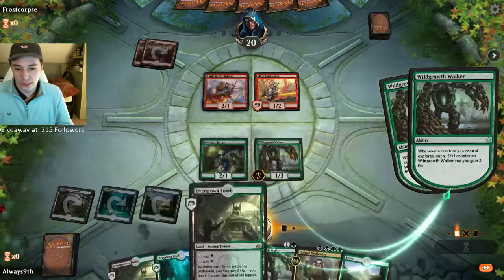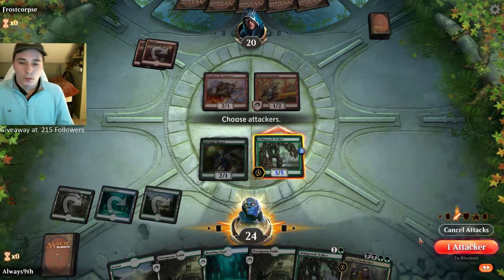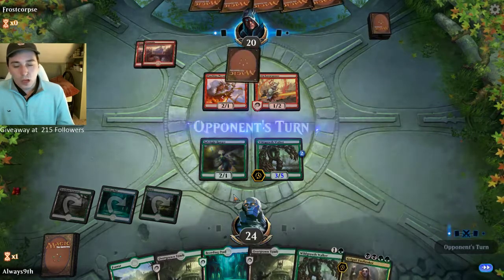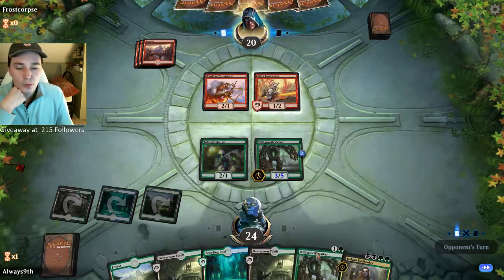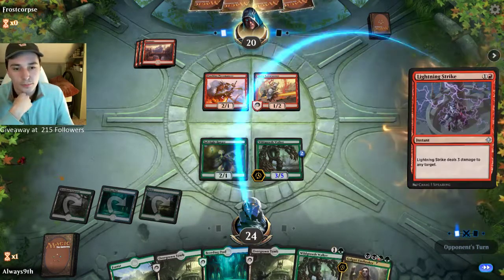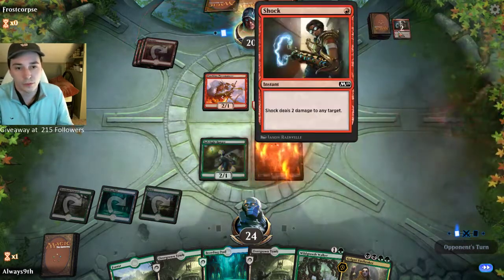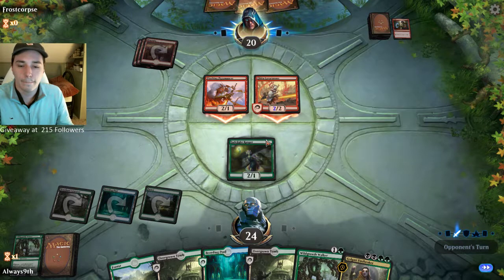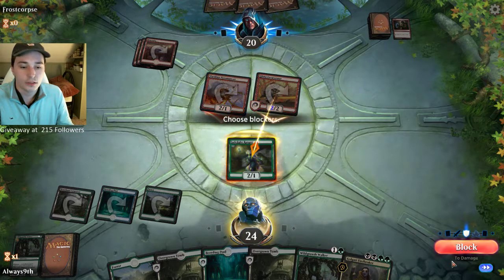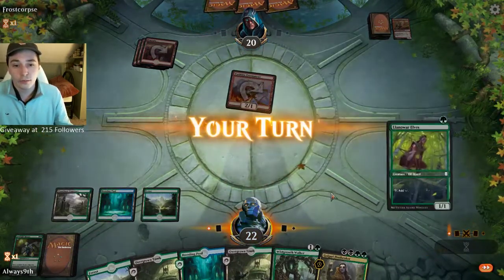We drew 2 more lands — that is actually incredible. No attacks though. We don't have a lot of action in hand — just this Wild Earth Walker, which is a 1-3, and this Fine Broker. If he's double-killing this, I'm completely fine with that. It gained us 11 life.